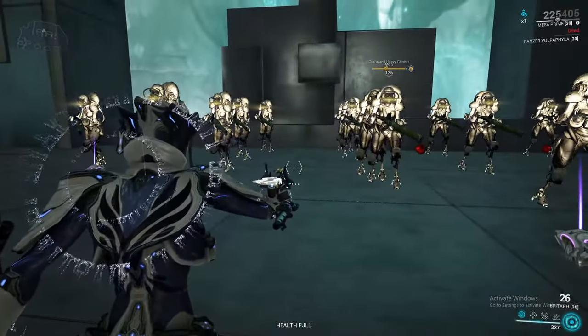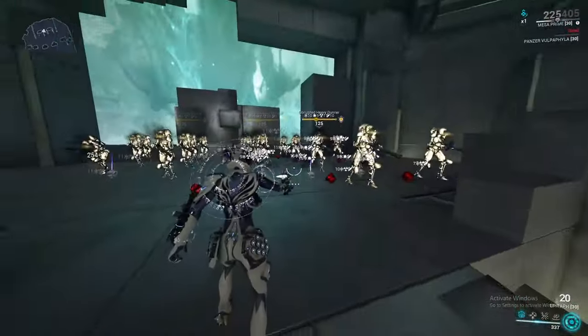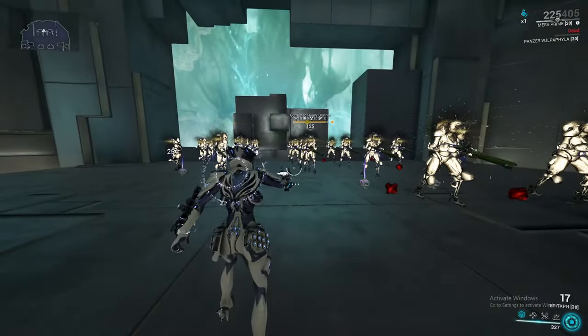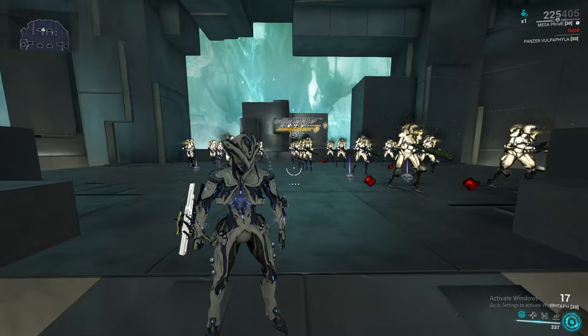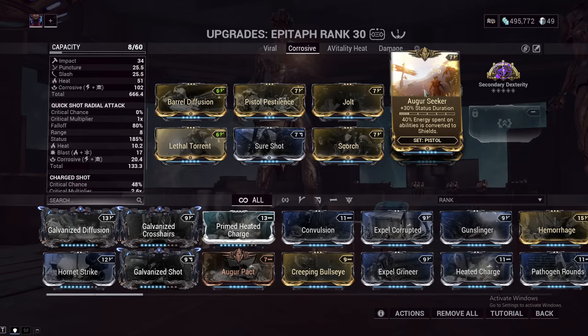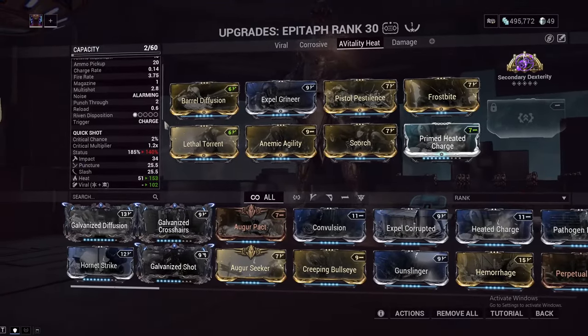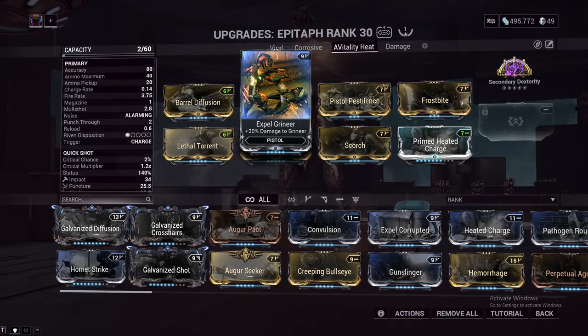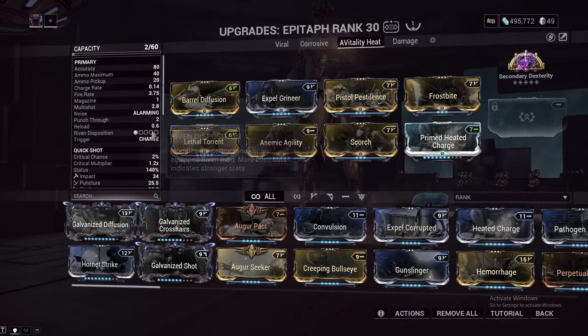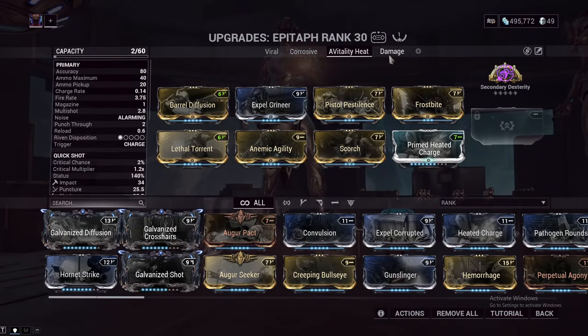The AoE on the tap fire is affected by Fulmination and Prime Fulmination mods. It is about 8 meters at base, which is why I don't use them — it's really easy to just shoot it a couple times instead. Modding for Corrosive is relatively the same, except you actually have another open mod slot, so I use Augur Seeker there for the status duration. My Archon Vitality Heat Inherit build is for when you're using the Heat Inherit system, which means I am using a Bane mod. I build for pretty much raw heat and then a little bit less viral.